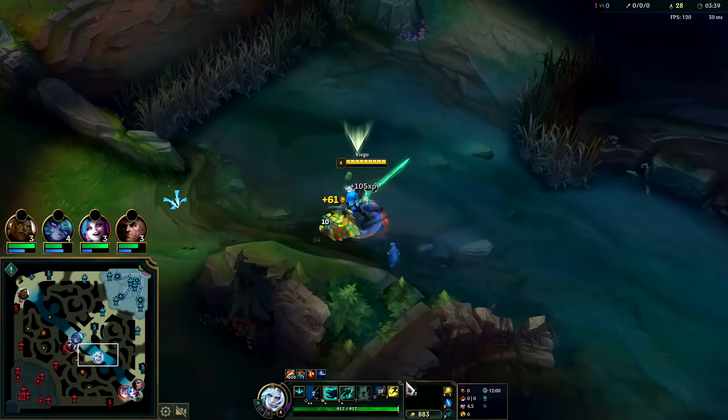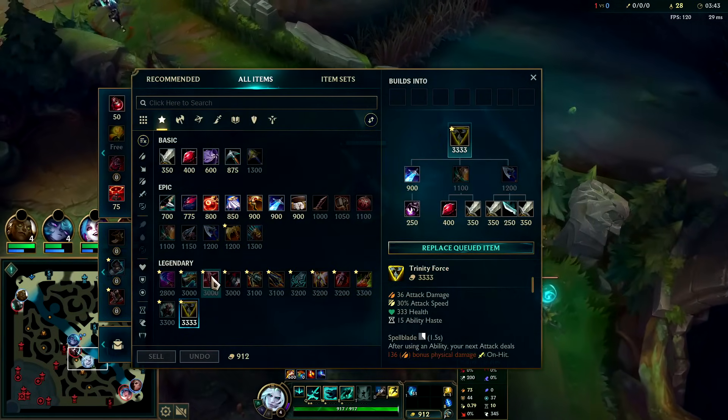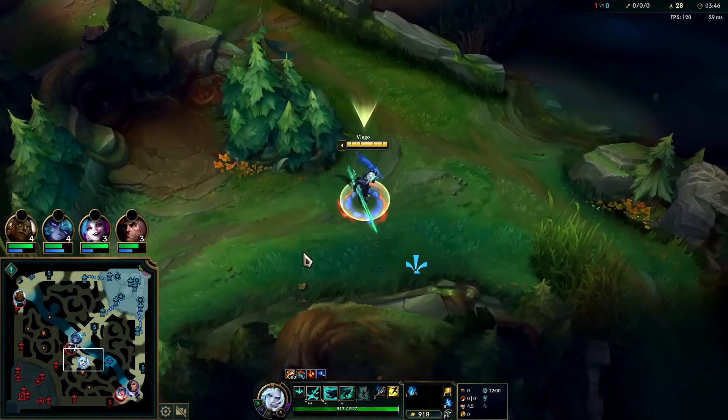Leashless Viego does roughly 325s on high health - you don't need a potion start at all, it's just not important. Once again we are going for Trinity Force into Collector into Shield Bow. I think he saw me there.